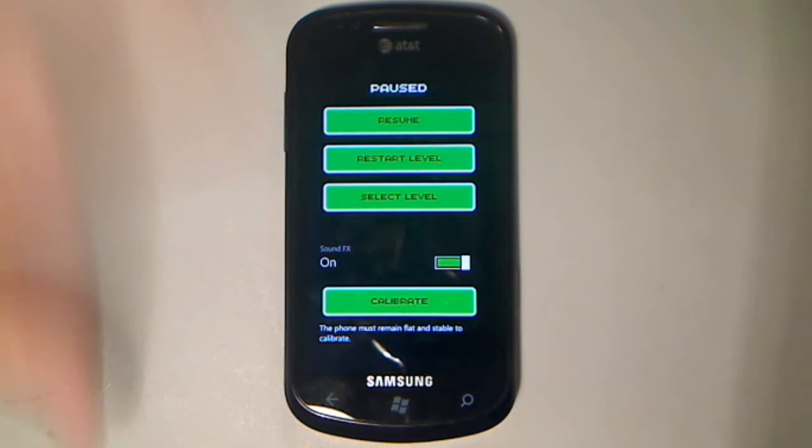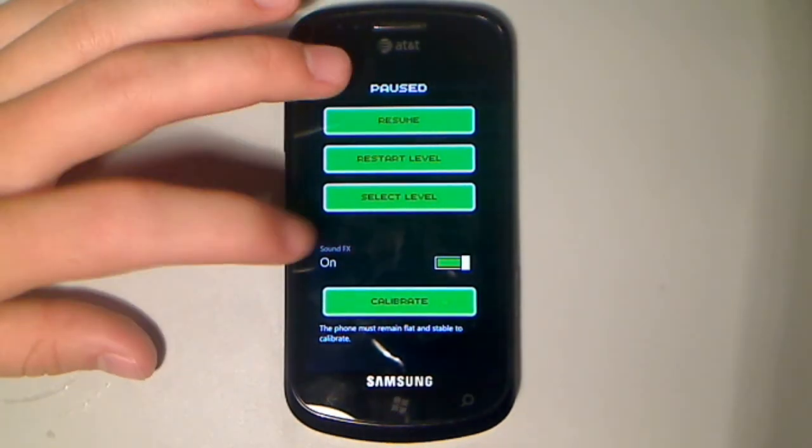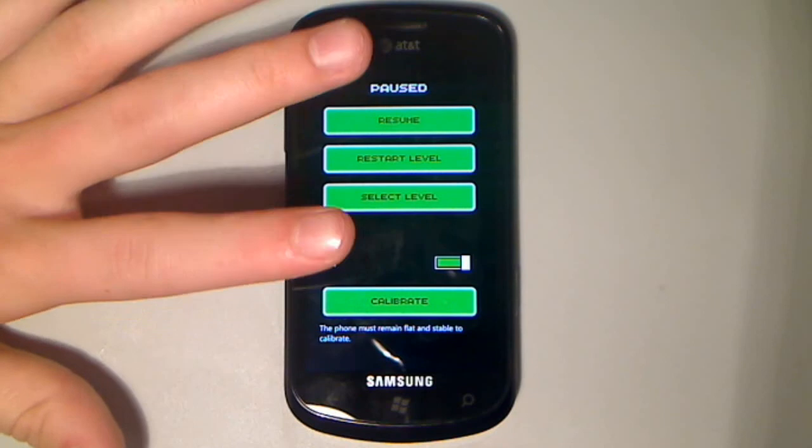Here's your pause menu: you can restart the level if your time's bad, you can turn off the sound, or you can calibrate the phone, but it has to be flat and stable.